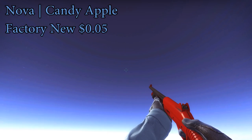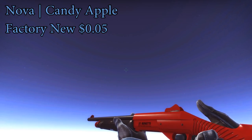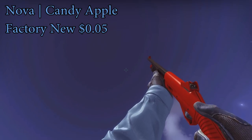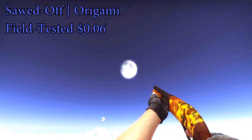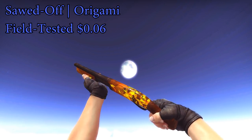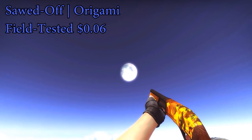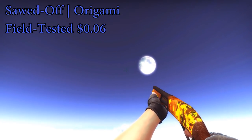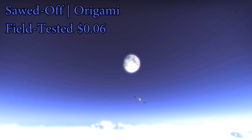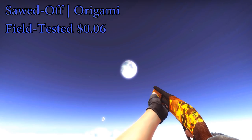For the Nova, go with the classic Candy Apple factory new — another skin from the $5 loadout — definitely recommend that. It's only five cents, so it still fits in the loadout. For the Sawed-Off, I went with the Origami field tested. You used to be able to get a factory new that would fit in this loadout, but prices for even that skin have gone up a little bit over time. You can still get a field tested Origami on OP skins for only six cents, so it still fits in the loadout.